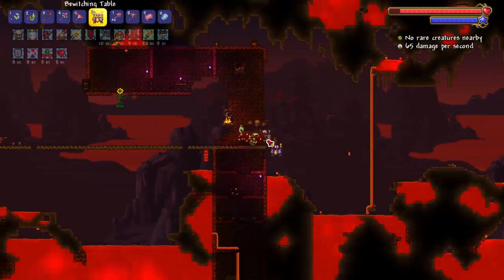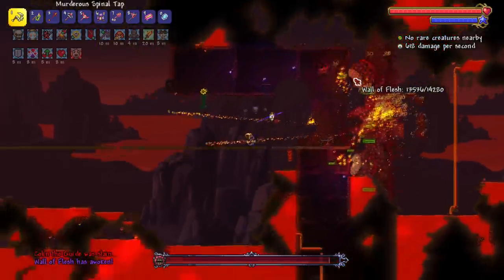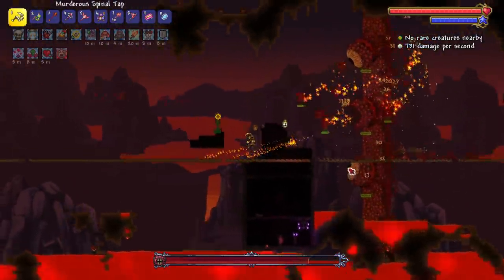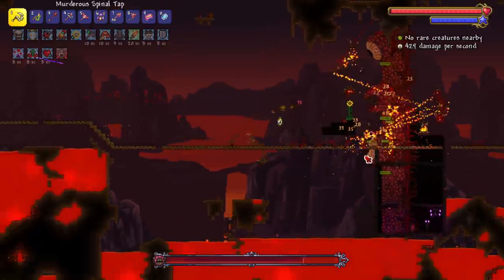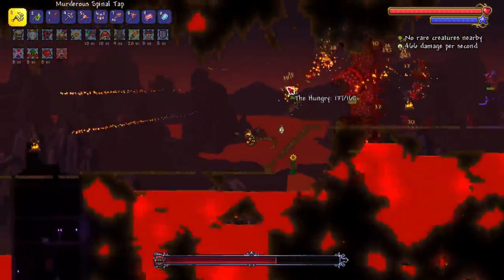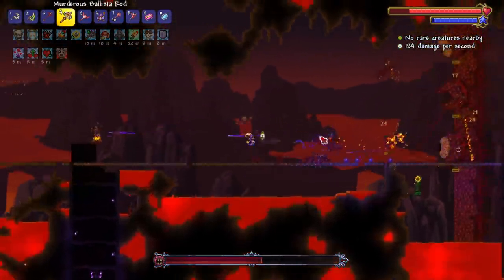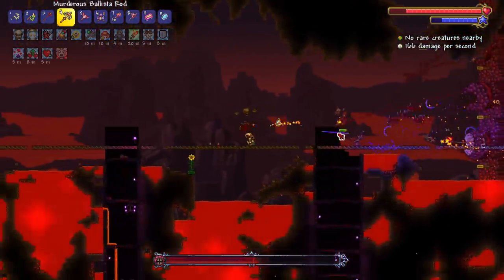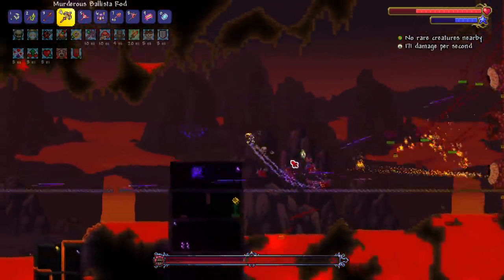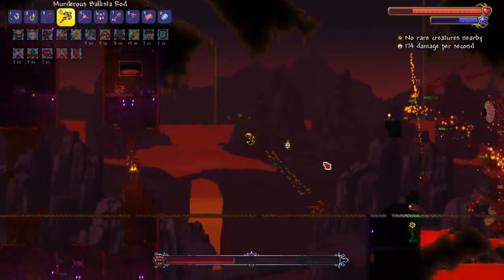Obviously we want to attack the eyes — the eyes take more damage. There are some areas where we can hit them, like right now with some nice openness. I feel very exposed because all my summons are behind the Wall of Flesh. Let's do some ballista spams — this is what I did originally, legit spamming ballista over and over, and it worked. It's gonna get more and more dangerous to be up close but I'll try my best.